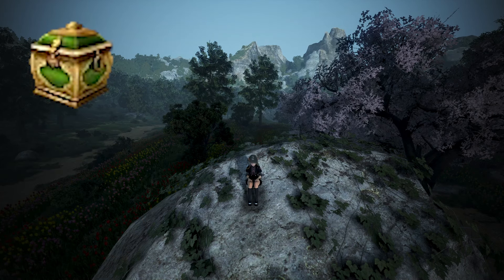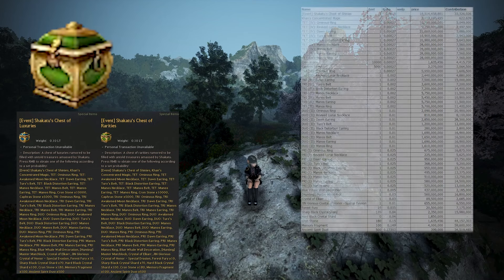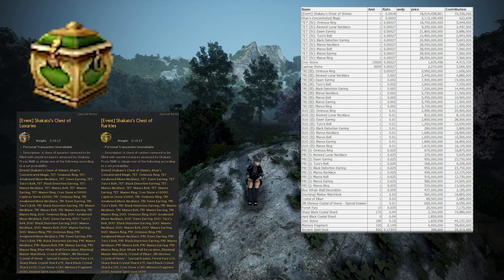Now we'll move on to the Shokatu's Chest of Rarities. They do have a small chance of getting the Shokatu's Chest of Shinies, which is why we valued those first. Most of the items were valued previously or taken straight from the Central Market, like pri to tet accessories. But there are some things we had to do manually, like Ancient Spirit Dust, which we valued as a Kafra Stone minus a Black Stone divided by 5. Khan's Concentrated Magic we valued at 3.1 billion — that's Khan's Hearts price minus the Magical Shards, Traces of Forest, and Alchemy Stone Shards required to make it. Also, since Sharps and Hards were combined, we added them together and valued them at around the current Sharps price.